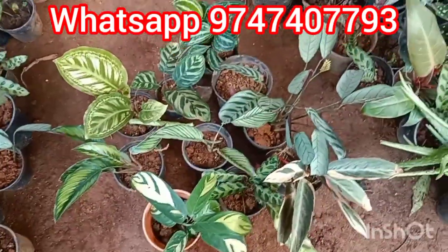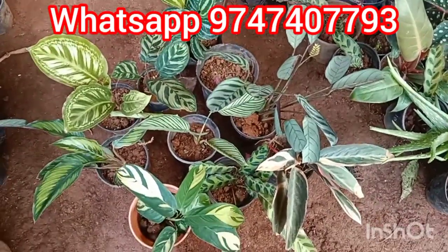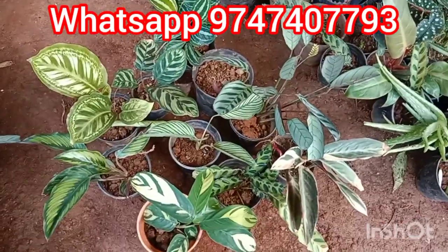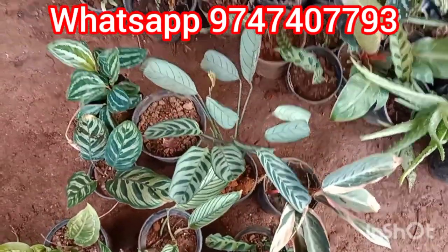This combo is $280 plus $280. This combo is ordered via the WhatsApp number. We have to send the plans to DT-DC. We have to send the payment via Google Pay. We will send the plans after the first payment.